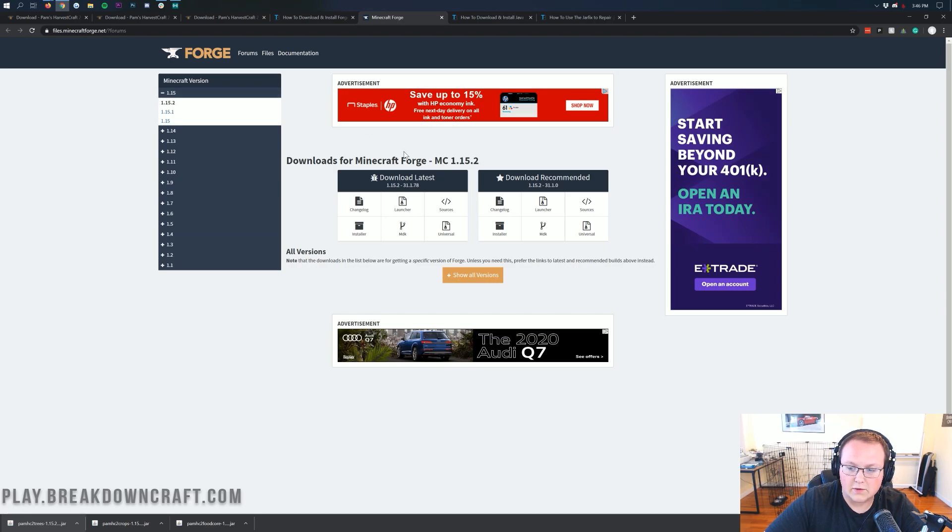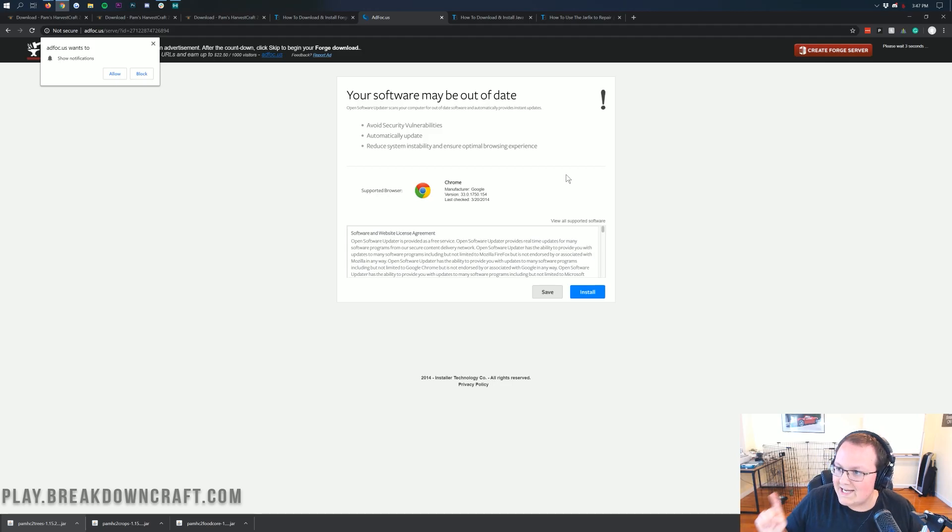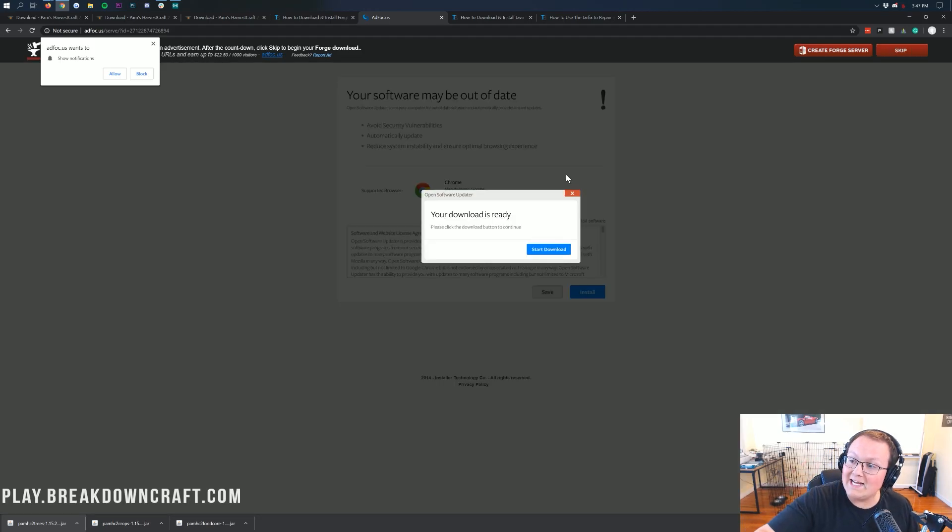That will take you to a page where under Download Latest you can find the Installer button. As long as it says MC1.15.2, come under Download Latest and click on Installer. That will take you off to an ad page — stop. Don't click anything on this page. Don't click a single thing. Your download is not ready — it is lying to you. All you want to do on this page is click that red Skip button in the top right. When you click on that, it's going to download a file with Forge in the title in the bottom left. If it does say Forge, click Keep. If it doesn't, click Discard and click that red Skip button again.